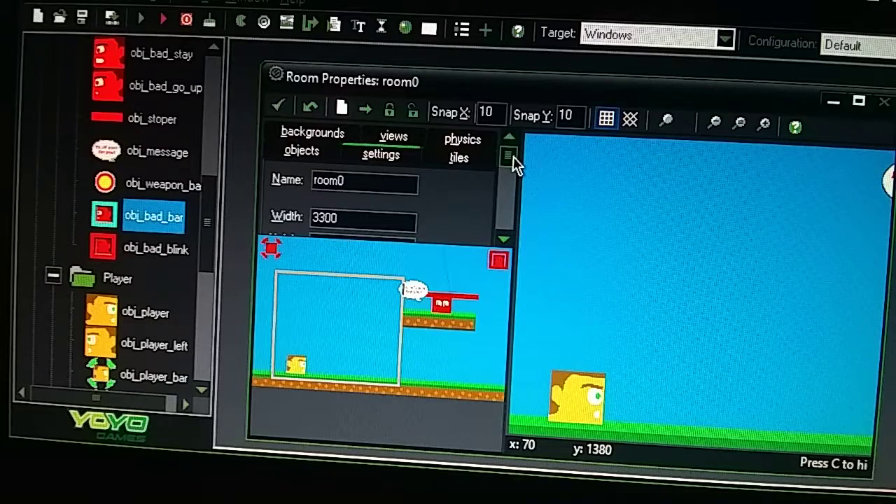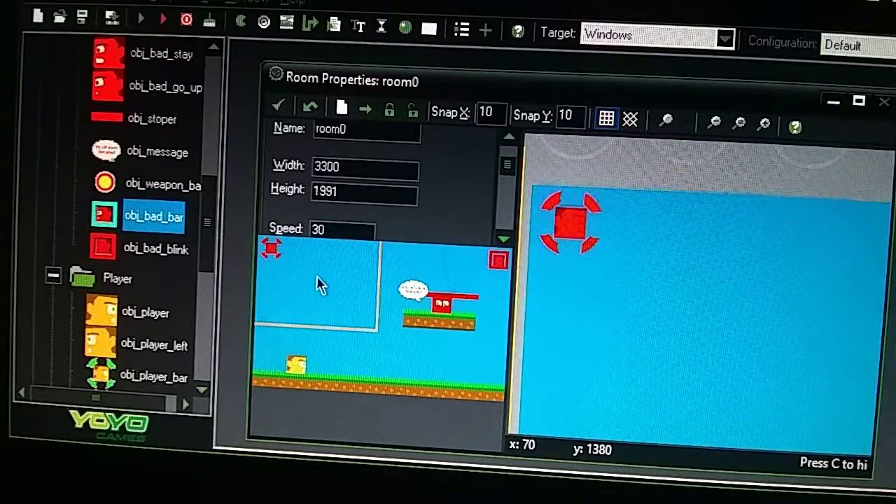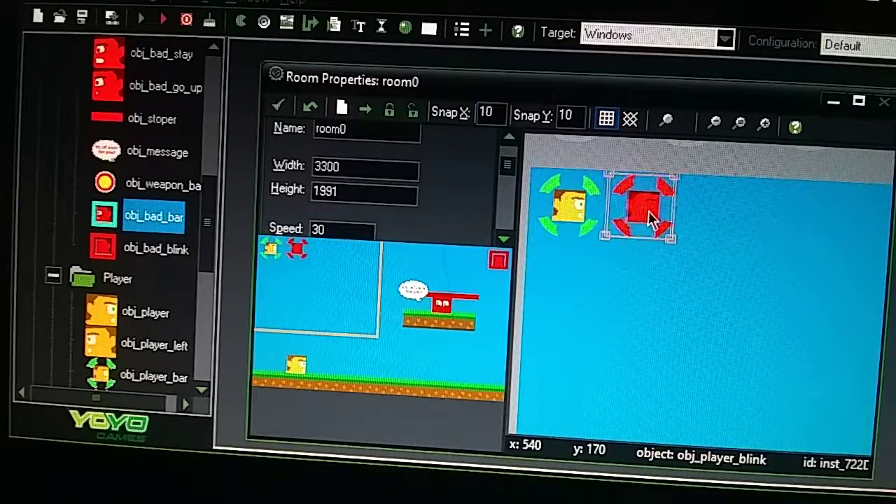The width is set to 33000 by 1991. Since there's no camera view, you don't have to worry about the images bouncing. In this setup I don't need a camera view file for the health bars - I can just put it where I want it.